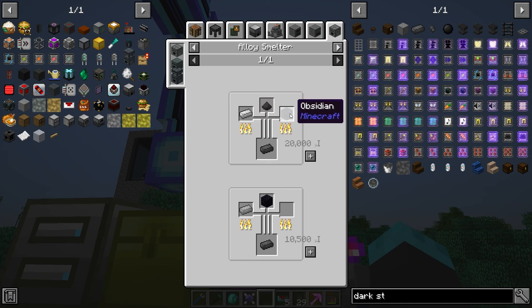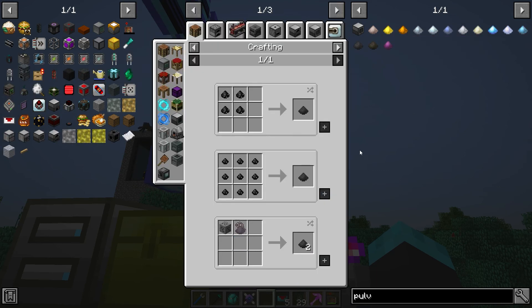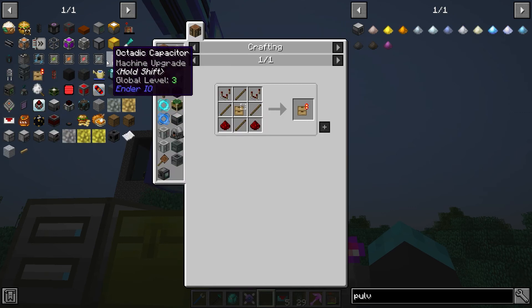It doesn't know how to make pulverized coal either. So we need to tell it how to make pulverized coal. This is a rabbit hole — I'm going down the rabbit hole and telling the system how to do it. We'll do a decent recipe. Now it knows how to make coal. Let's go back to the beginning.